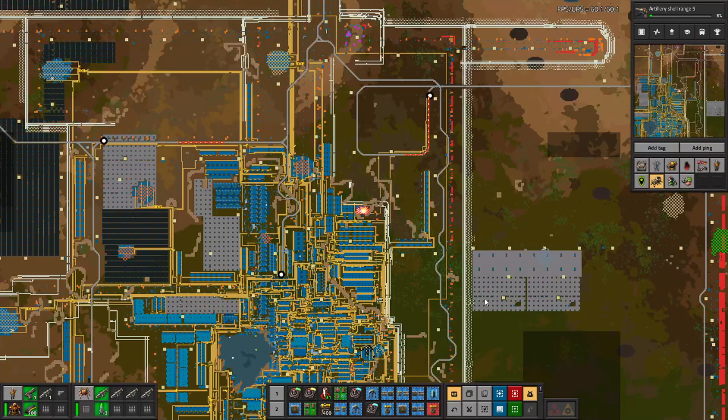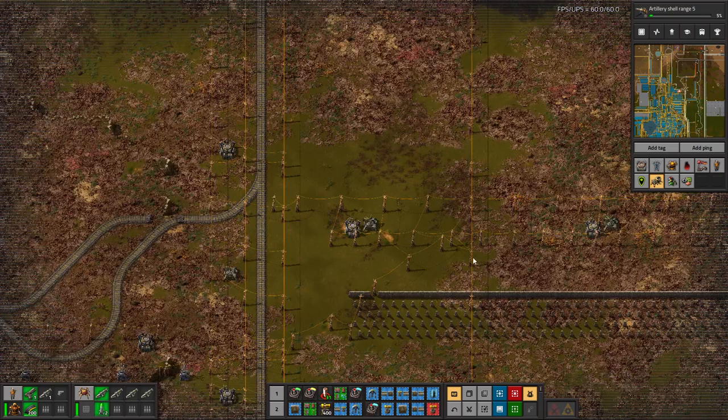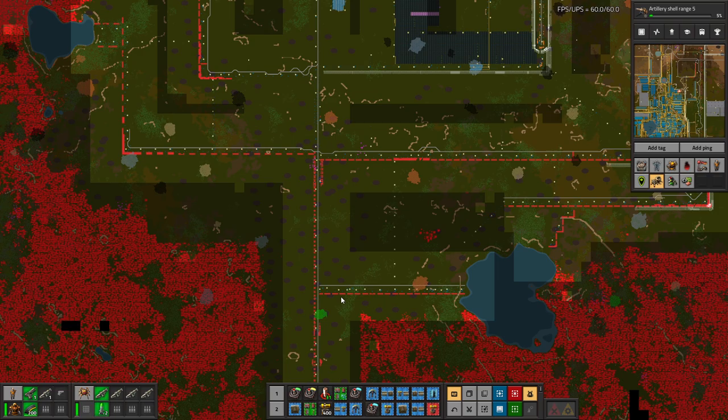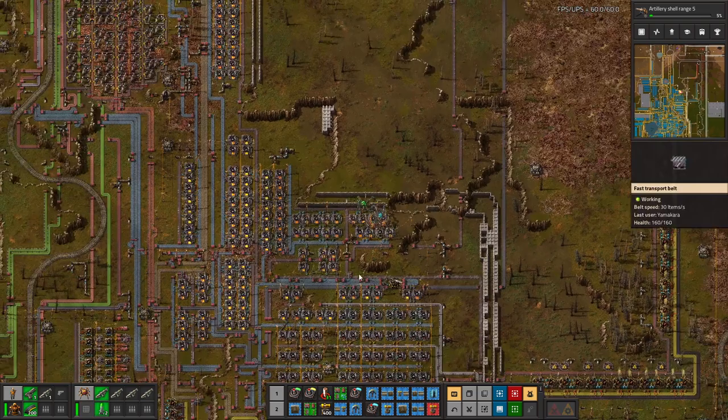How's power looking? Power is looking okay, we're looking okay on power. I do want the train to cross the tracks over here eventually, right down there, but for now I think we're okay. I'm going to bring a train down here and start clearing this out soon too, but I think the best place to bring our train next is right here.